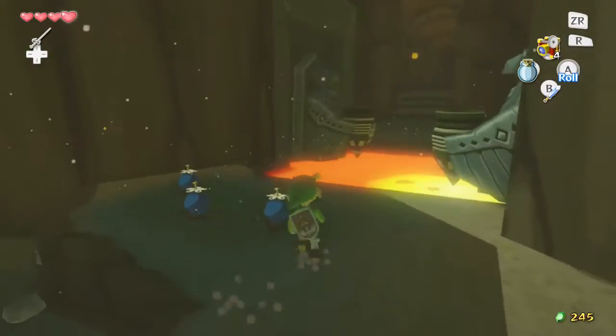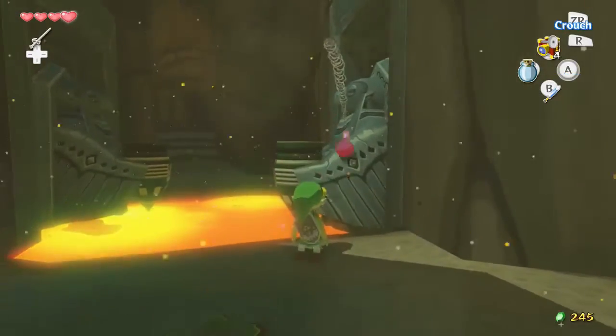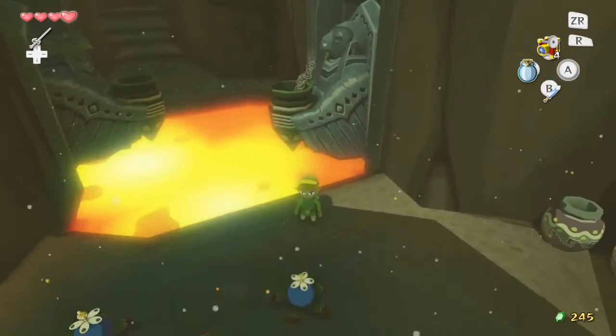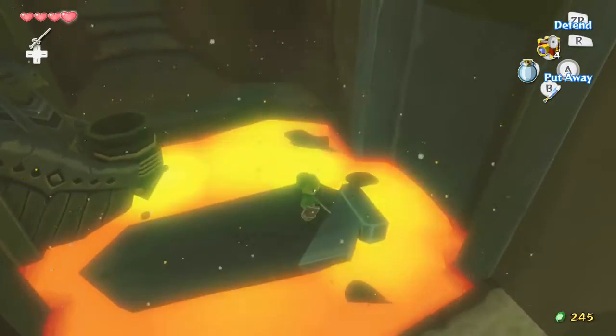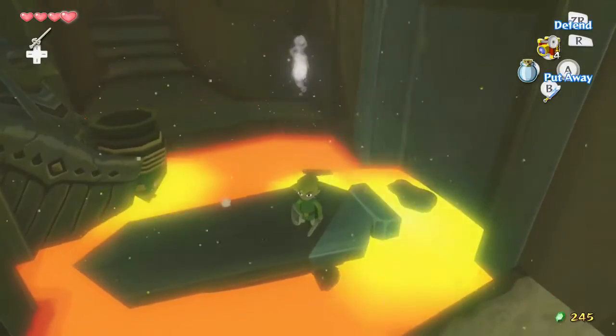Next up here we have some more bomb flowers. Oh here's a little speedrunning trick we could try. Let's play a little game of basketball. There we go. A speedrunning trick is to hop over the lava and land on the ledge on the other side. Let's see if we can do it.